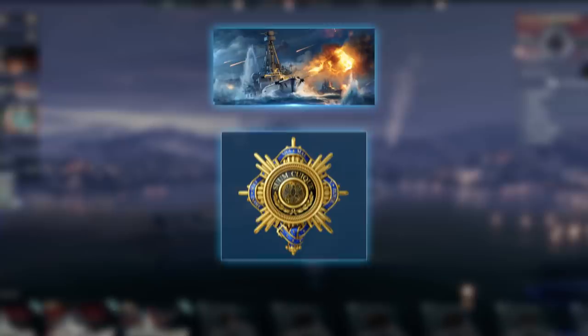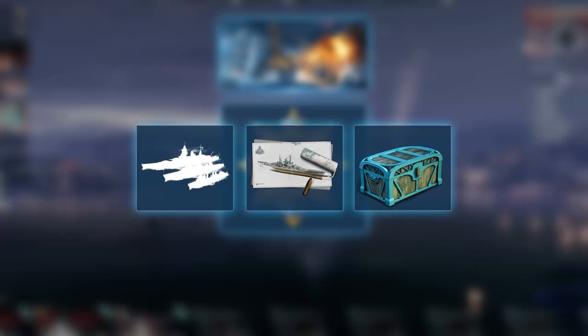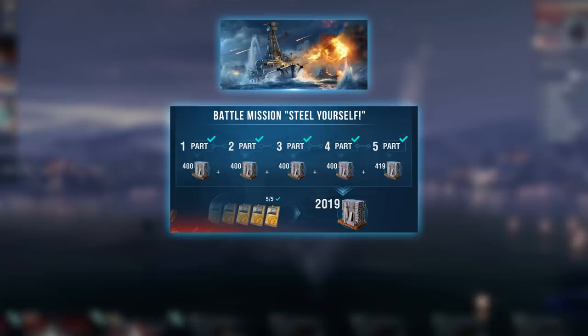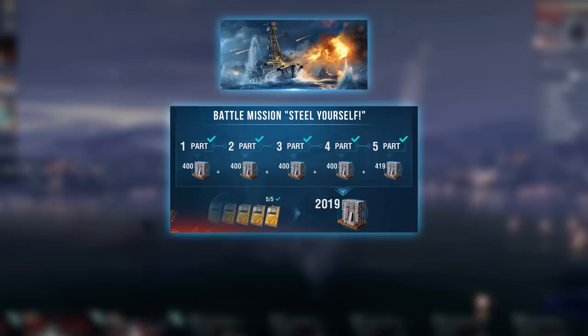Prince Eitel Friedrich is the key to the Mighty Prince campaign, which will deliver such rewards as ships, unique camouflages, and the Belle Epoque collection containers. The battleship also opens the chain of the Nerves of Steel combat missions, which may reward you with steel — a precious resource for the arsenal. You can also give this ship as a present to your friend, so that you can participate in ranked battles where Prince Eitel Friedrich will excel together.